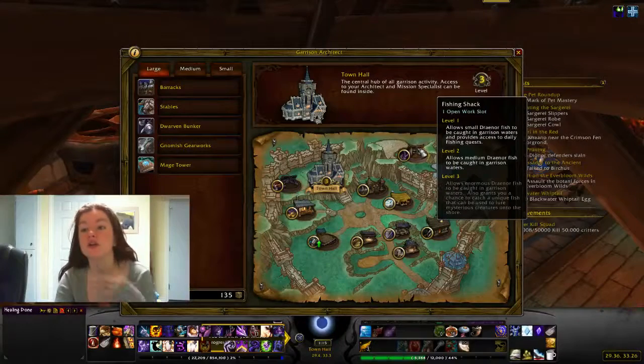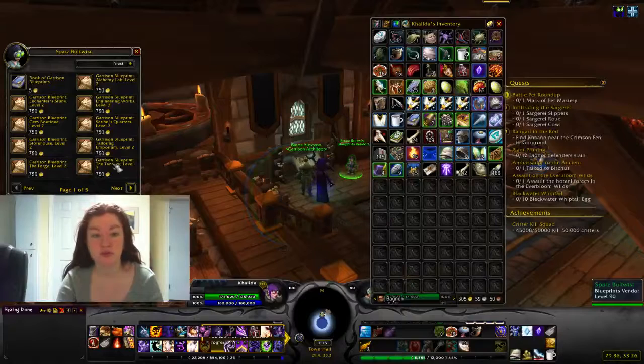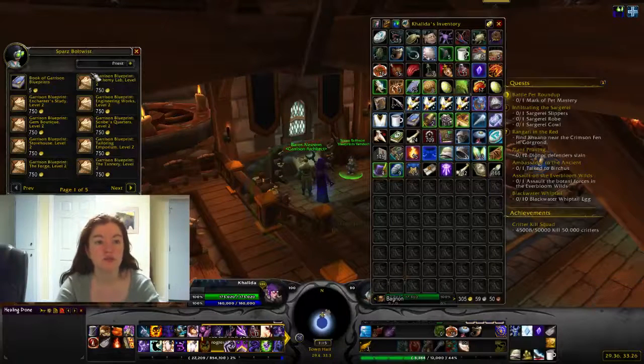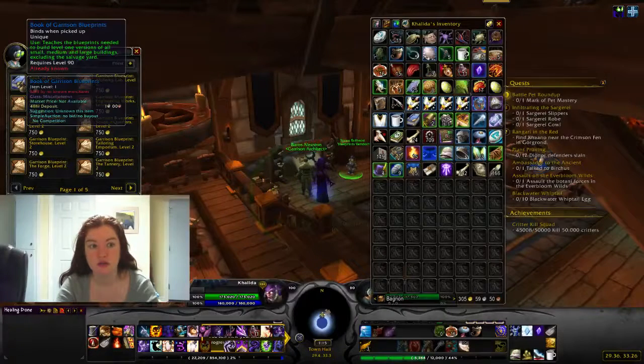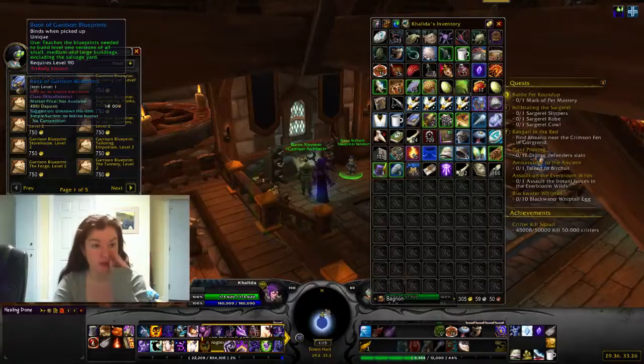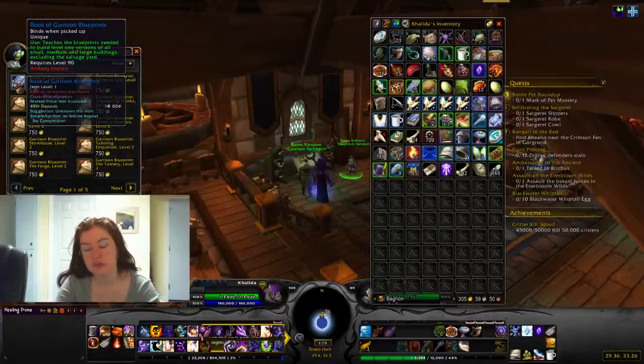I have my Fishing Shack at rank two. The blueprints, which you get from the blueprints vendor — the level two ones. Once you get your garrison to level two, you'll get one of these and it unlocks all of the level one blueprints for everything — all level one blueprints for small, medium, and large, excluding the salvager because you have to do a quest to get the salvager.